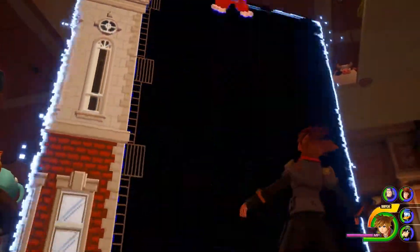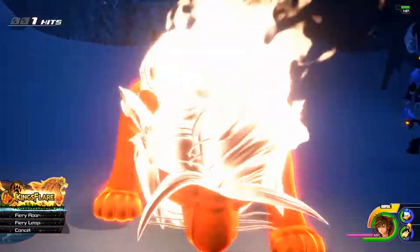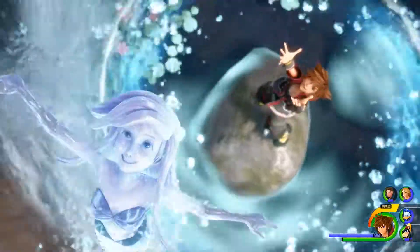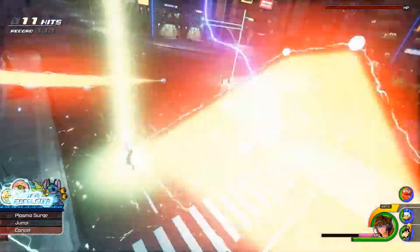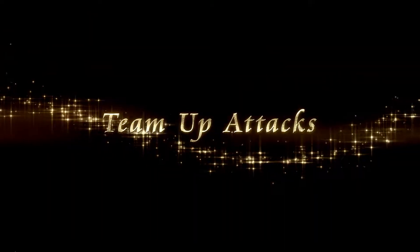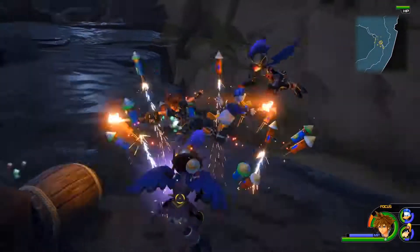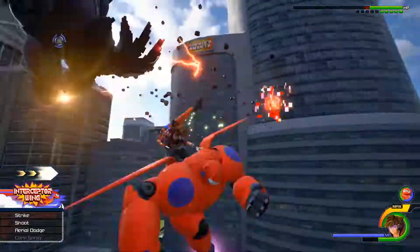Throughout the game, you will be able to link the spirits of Disney characters. Use the link command to unleash the power of these legends to fight alongside you. You can partner up with Donald and Goofy and characters from Disney and Pixar worlds to perform powerful team-up attacks.